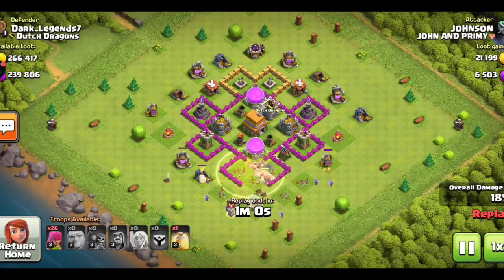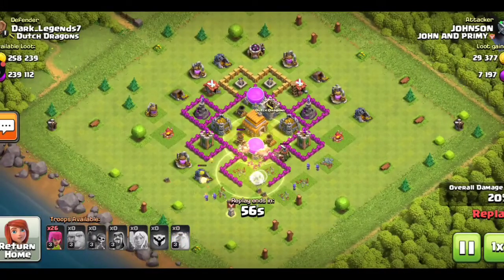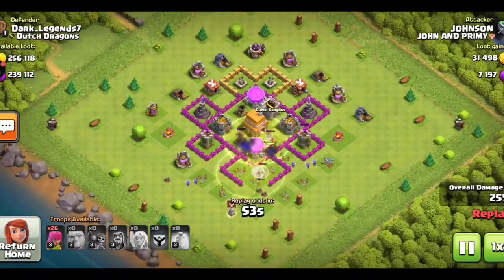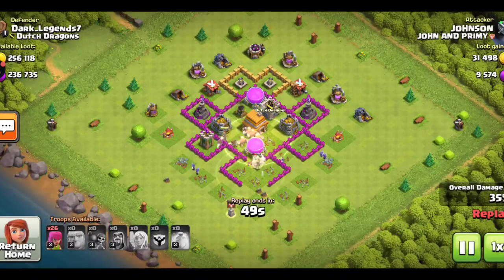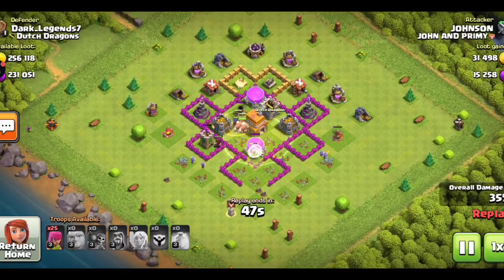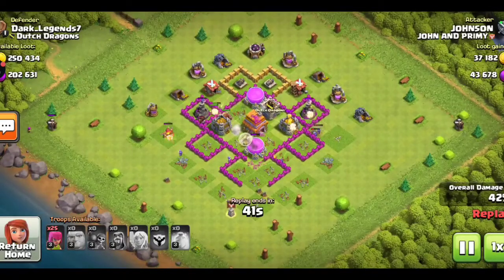One of the air defenses has been taken down; one more air defense remains. I had earlier deployed the healers, but the opponent's air defense may take down one of my healers. Be aware of opponent air defenses — otherwise they will easily take down your healers, and your giants will then be taken down by the remaining defenses.